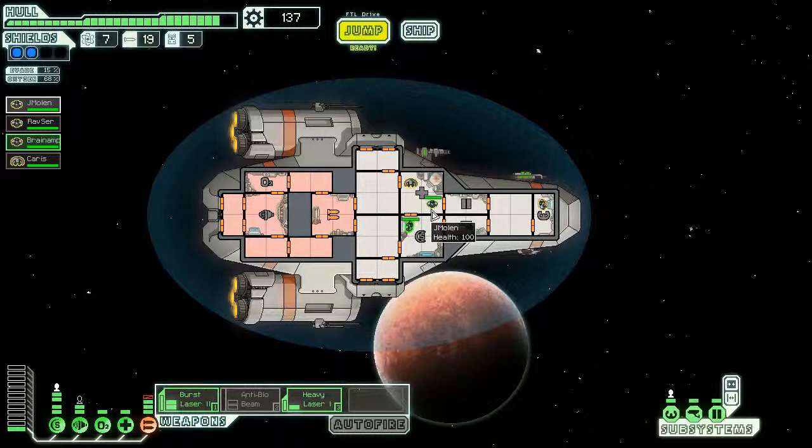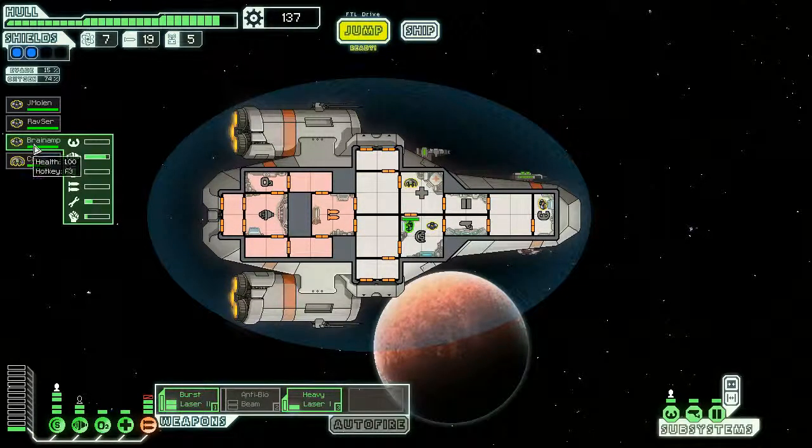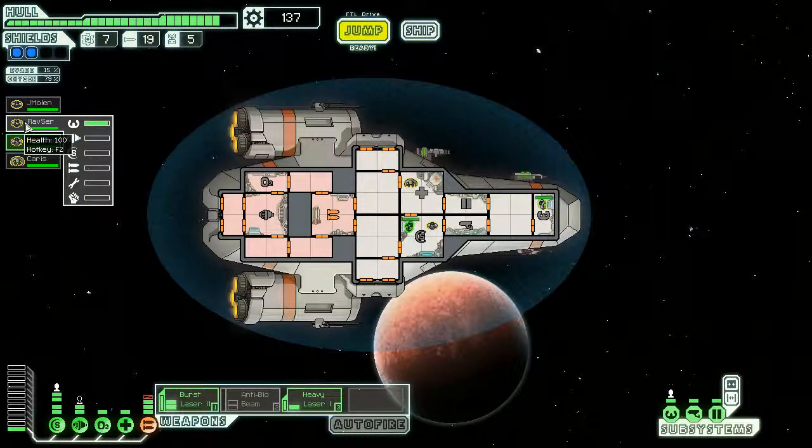If you hover over their name on the left, you can see what their experience is - that's just a helpful reminder. It's experience, and once the bar fills up you get a level.